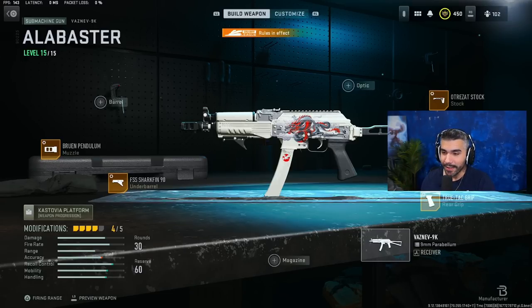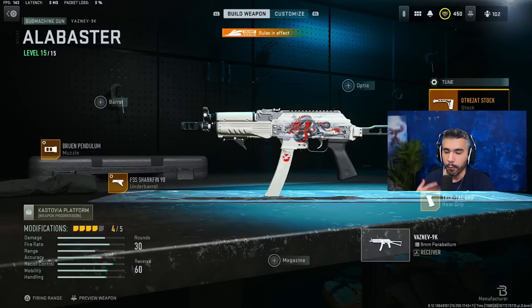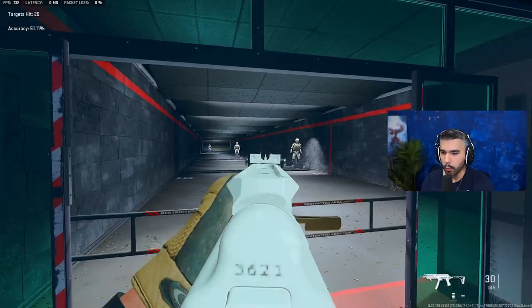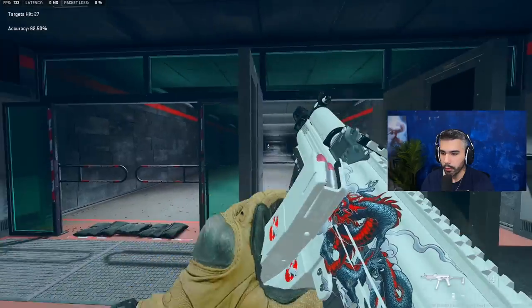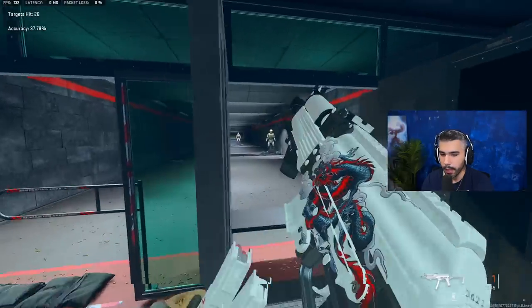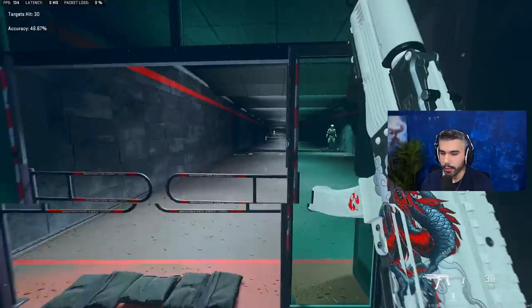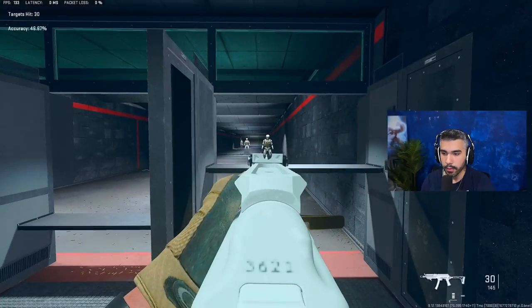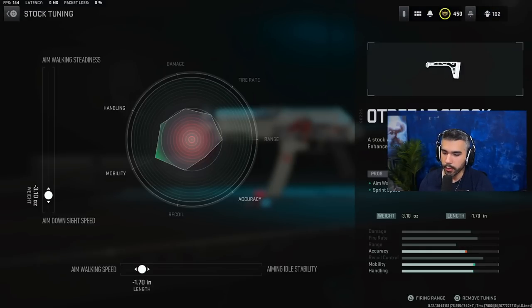Now for the pro Vaznev build — it's the same attachments as the first build. The only difference is the stock: we're going with the Ulra-Zat stock. You'll notice a faster ADS speed and the walking speed is a noticeable difference — you walk a lot faster. Recoil control is still very good. You do lose a slightly slower ADS and sprint-to-fire compared to the Broadside, but it's still very fast. Pros like this build because footsteps are very loud — ADS walking is lower and harder to hear, and your gun is already up for a gunfight. Tuning: a little towards aim-walking speed and ADS speed.